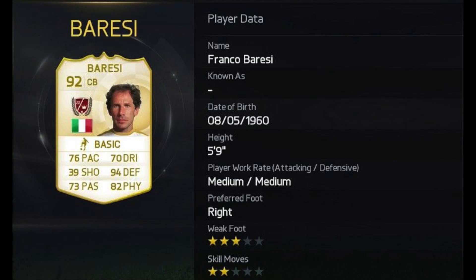Next up guys, second highest rated player — we've got Franco Baresi, the centre back. There's a lot of new defenders in the game this year. 76 pace, 94 defending with 82 physical. A crazy good centre back card.